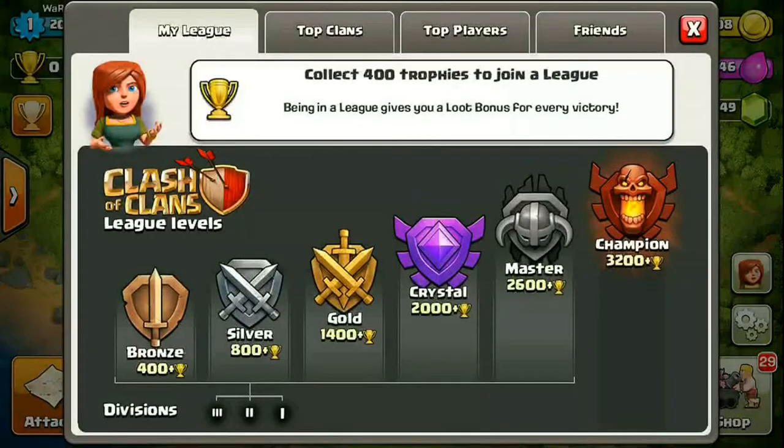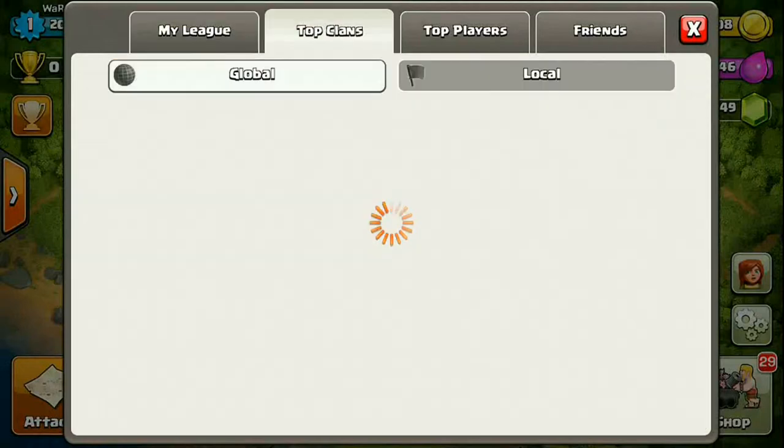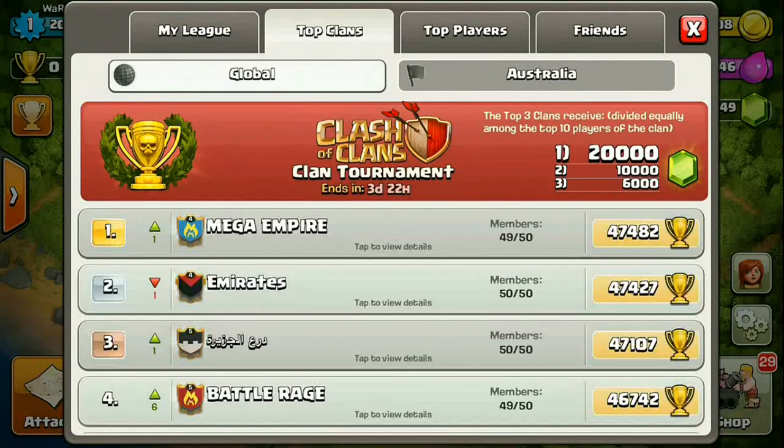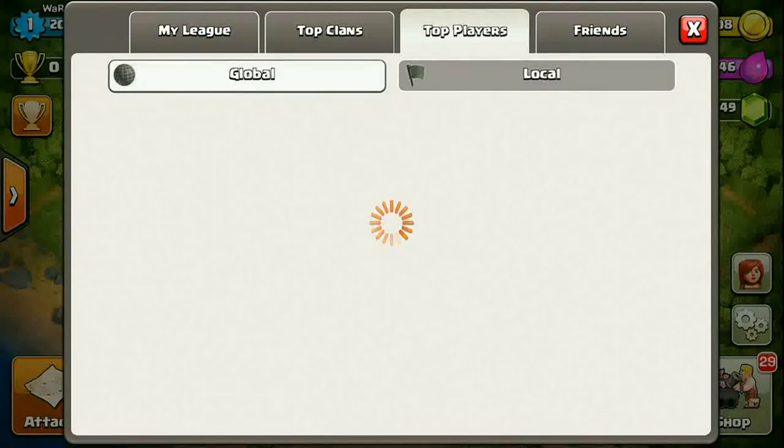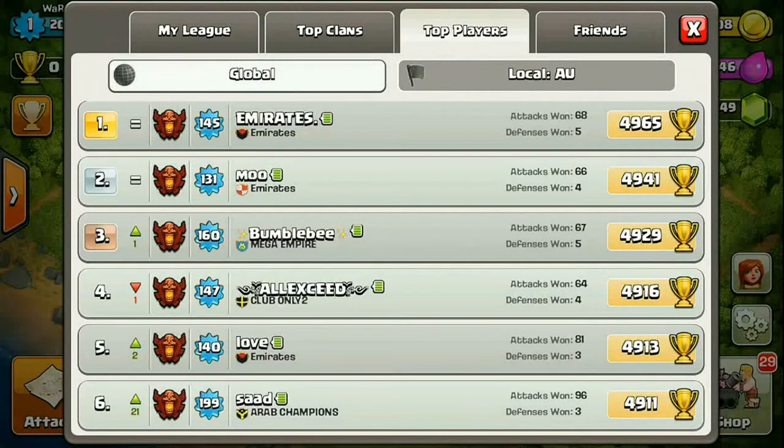This is the trophy panel where you can see the league you're in. We'll be getting into a league soon — only after 400 trophies. Here are the top clans, showing the top clan globally and locally. Since I'm in Australia, the local ranking shows Australian clans. If you're from any other country it shows your country's top clans. You can also see top players globally and locally.